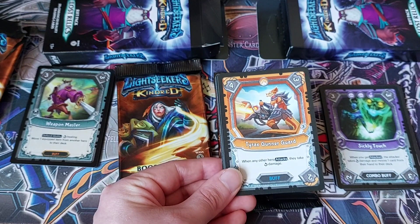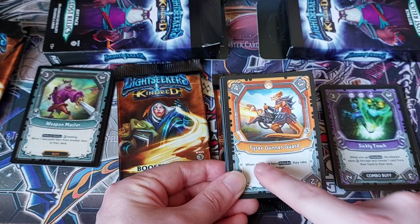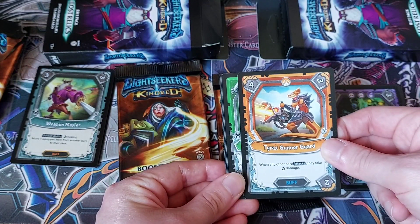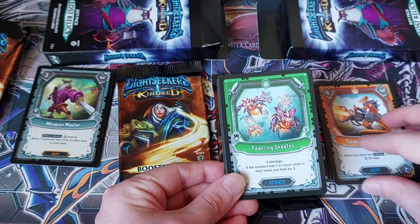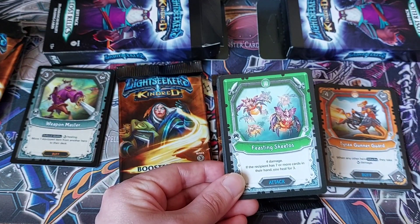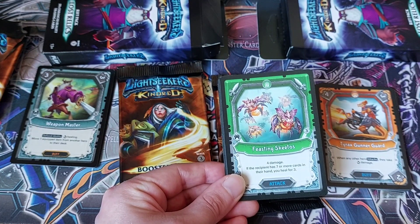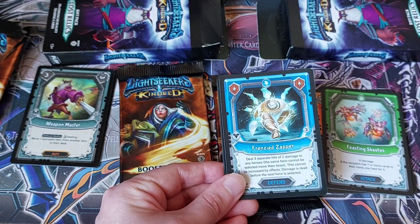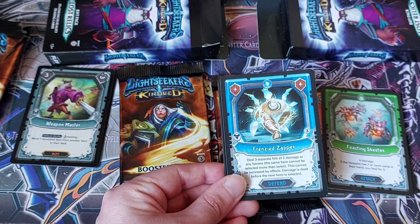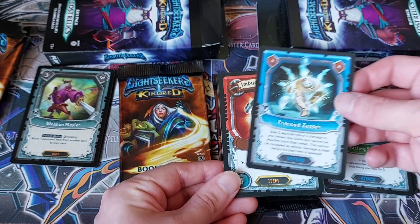Tyrax Gunner Guard: when any other hero attacks, they take the corner damage and then it turns. You're just forcing your opponent to take a whopping four damage just to attack you. Feasting Skeetos — it's just four damage. If the recipient has seven or more cards in the hand, you heal for three. Then a card that deals three separate hits of two damage to any heroes — the same hero cannot be selected more than twice, this cannot be increased by effect, and the damage is dealt before the next hero is selected. So that's just a multi-way game card.